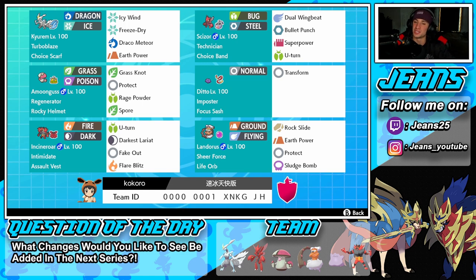Right next to him is one of my favorite Pokémon on the ranked doubles ladder — Scizor. He's just such a fun, all-around Pokémon. Scizor has Technician as his ability and Choice Band as his item. I think Technician is his best ability hands down, and the Choice Band makes this Pokémon hit so much harder, taking out Pokémon left and right. His moveset is Dual Wingbeat, Bullet Punch, Superpower, and U-turn.